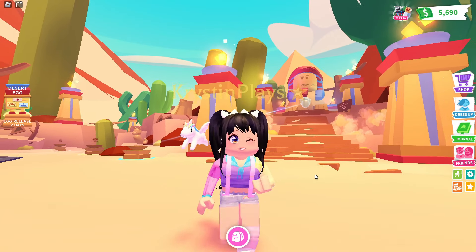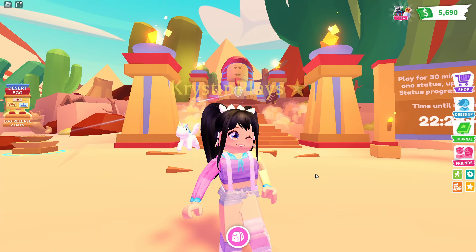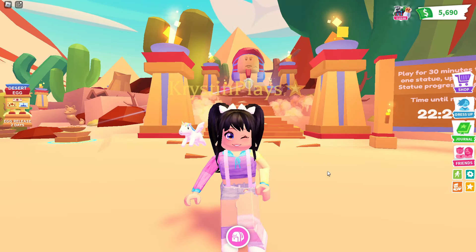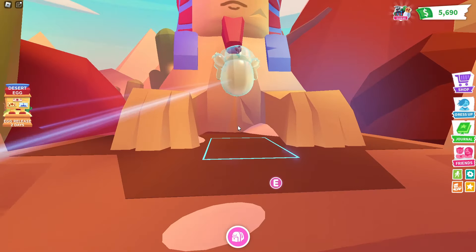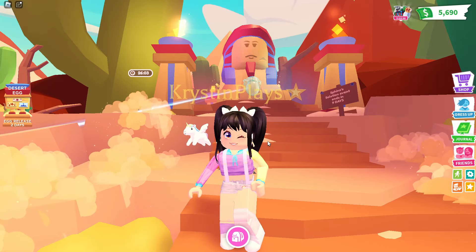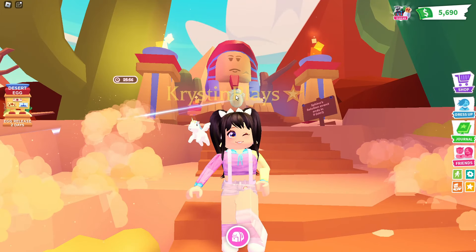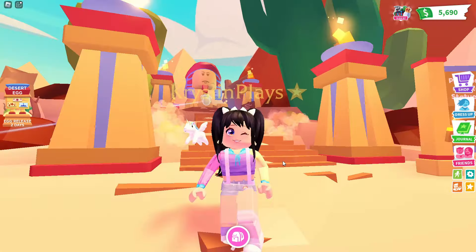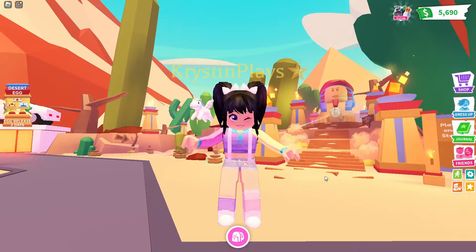We've currently been unlocking different statues — we're able to unlock two statues every single day until we reach 12. On Tuesday, we're actually going to be able to unlock this new secret egg: the Royal Desert Egg. It apparently has better chances at hatching a legendary, and you have a chance at getting one of these exclusive pets a little bit early. I've been a little bit behind, but we'll still be able to open these eggs as soon as the update happens on Thursday.